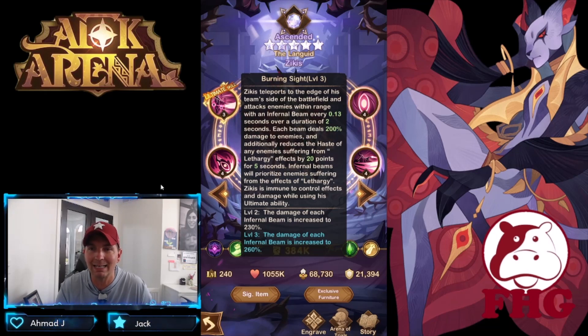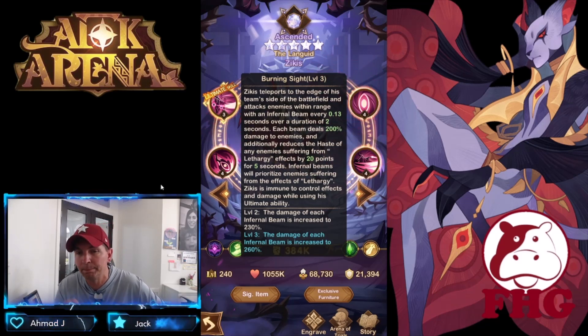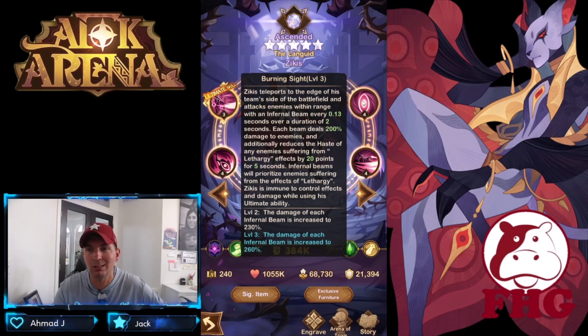Burning Sight: Zikis teleports to the edge of his team's side of the battlefield and attacks enemies within range with an infernal beam every 0.13 seconds over a duration of two seconds. That's pretty quick for a two-second duration. Each beam deals 200 damage and additionally reduces the haste of enemies suffering from the Lethargy effect by 20 points for five seconds. Infernal beams prioritize enemies suffering from Lethargy. He is immune to control effects and damage when using his ultimate — very cool. The beams increase in damage to 230 and 260.